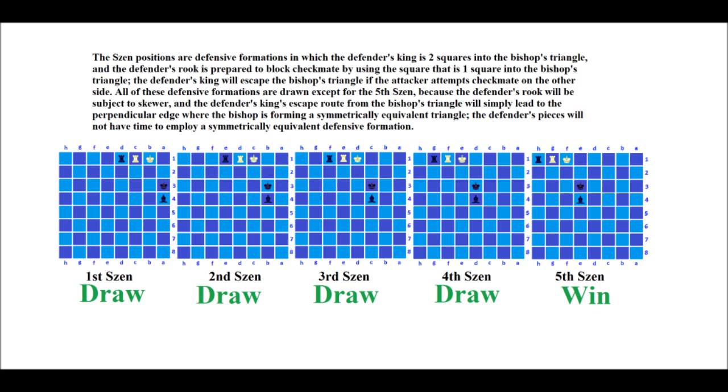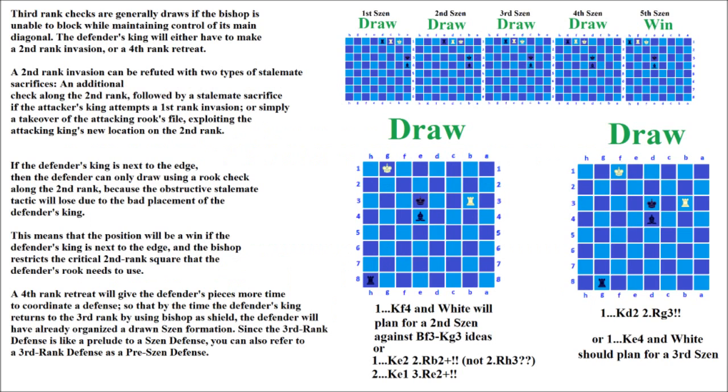Now let's look at the most complicated ways, which are the Zen defense and the 3rd-rank defense — very closely related defenses. The 5th Zen is the only Zen that's not a draw, and we'll look at that in Part 2. The 1st through 4th Zens are draws, because the defender has enough room once he escapes the Bishop's Triangle. The 3rd-rank defense is like a prelude to the Zen defense.